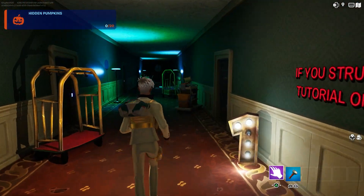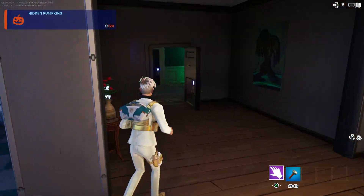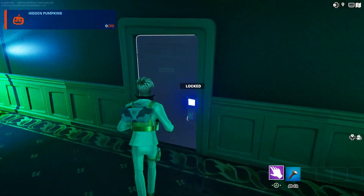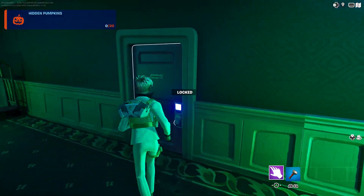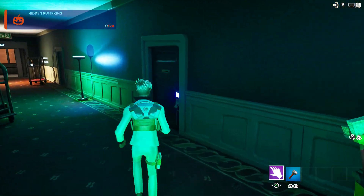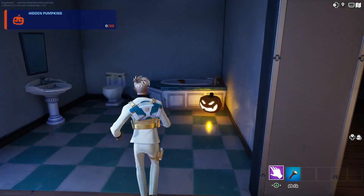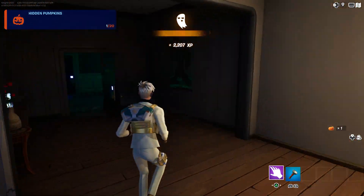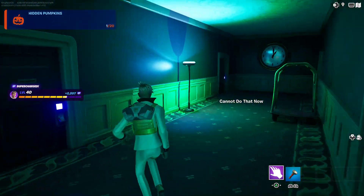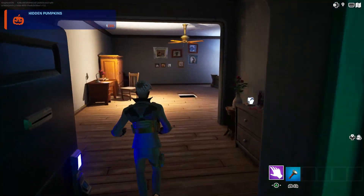We're going to open the door right here. The first pumpkin is not on the first door — I think it's on the third door on the right side. Check on the left side too. Watch out, you might get a jump scare. There's your first pumpkin — we need that. Now keep running straight all the way to the end.